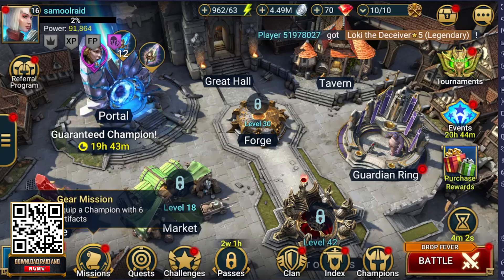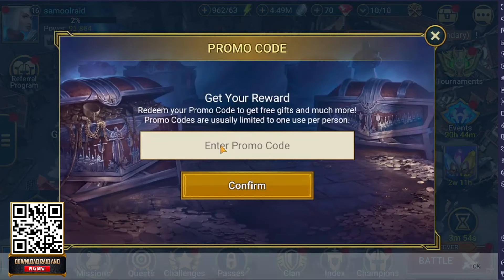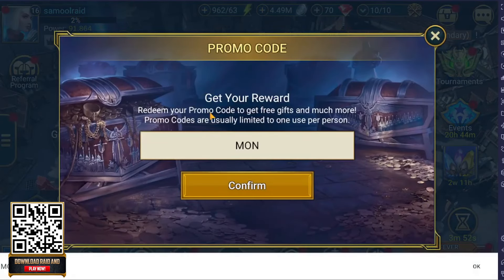If you're unsure on how to use the promo code to get MONKEYKING, all you have to do is press the three bars on the left, click the promo code button, type MONKEYKING in all caps and press confirm, and in your mailbox you will receive Sun Wukong, who is one of the best characters in the game.